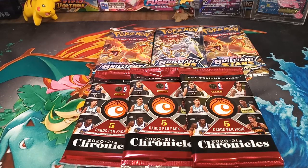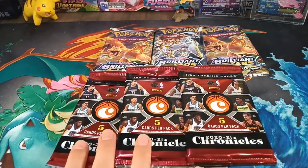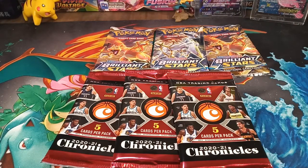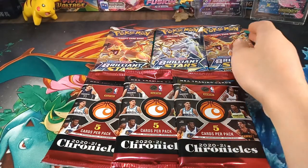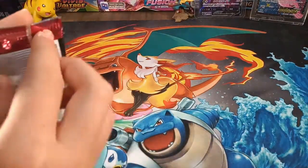Hello, welcome to Mewhunter. This week we are doing a kind of short video. We have 15 cards of Chronicles — five cards per pack, which is three packs — then we have three of the newest sets, Brilliant Stars, which I am super excited to do. I really hope we will get something, and if not, we do have some more packs coming up; we just need to wait for them to arrive.